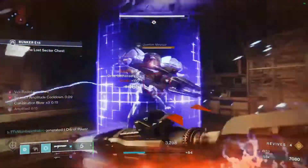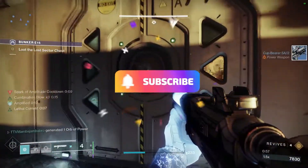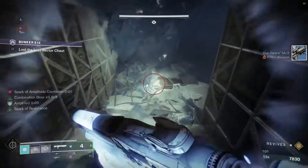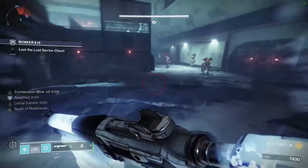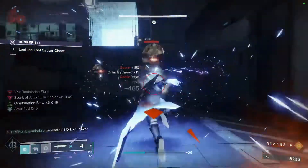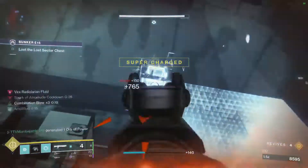If you have one of the new Taipan-4FR linear fusion rifles with Firing Line, that perk will proc off the Bratek Century Guardians, giving you roughly 10–15% more damage — definitely worth having in this lost sector. It is void burn today, so Taipan is the king of this one if you're going to use a void linear.